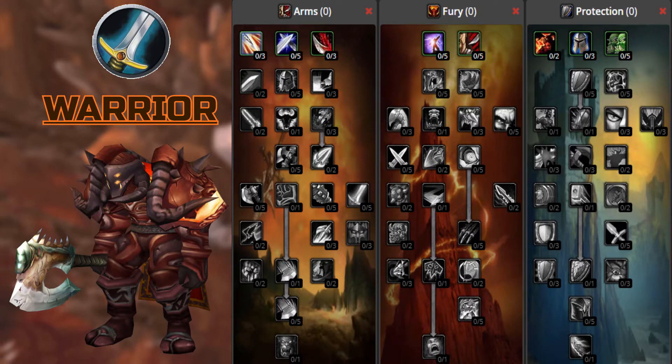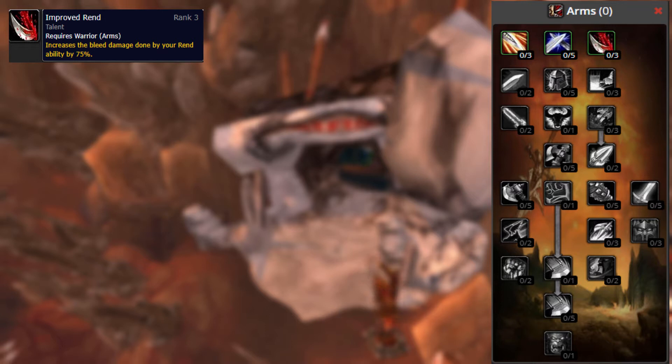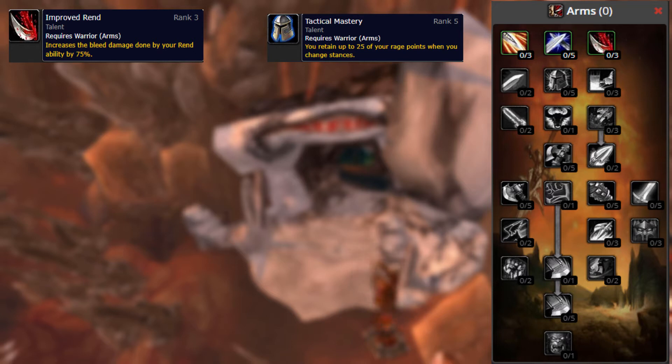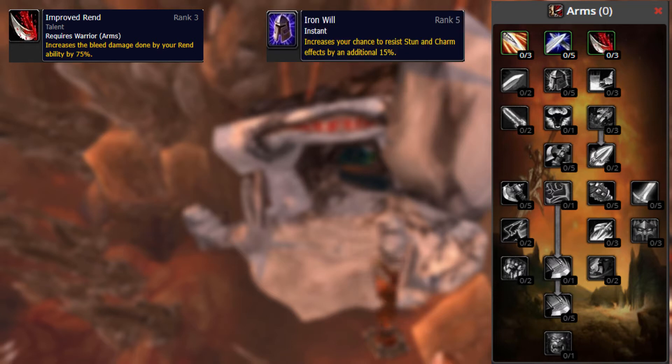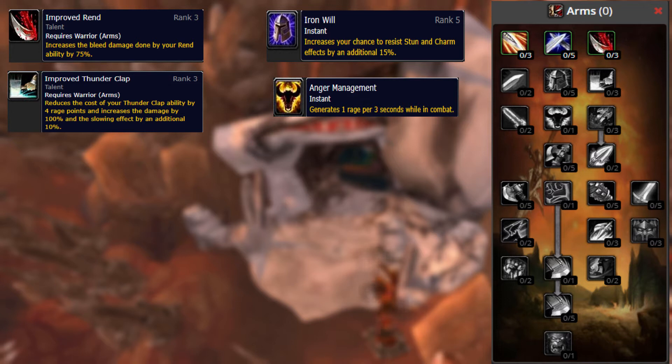First up, we're going to start with the changes coming to Warrior, beginning with the Arms specialization. First talent change we see is Improved Rend — the bleed damage is increased from 35% to 75%. Tactical Mastery is moved to the Protection Tree and replaced with Iron Will from the Protection Tree, which increases the chance to resist stun or charm effects by 15%. We have Improved Thunderclap, which adds increased damage done by Thunderclap by 100% and increases the slow effect by 10%. Anger Management tooltip changes from increasing the time required for your rage to decay while out of combat by 30%, to generating one rage point every three seconds while in combat.